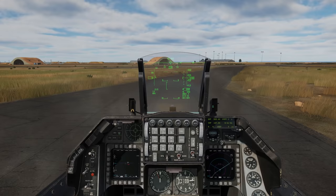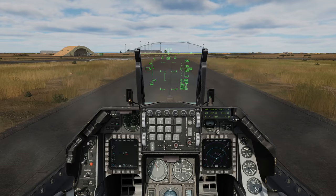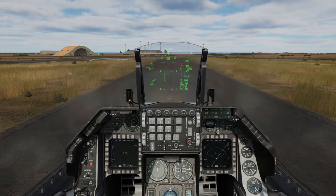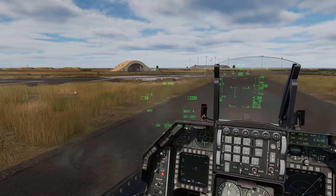One of the biggest items in the update will be the tuning of the G onset and instantaneous turn rate, or ITR. These have been adjusted to better match public data and more accurately depict the performance of the Viper. Please note that you can't simply pull 9G in any situation — it is highly dependent on your gross weight, drag index, altitude, airspeed, and more. To provide an impartial view on these changes, we invite you to check out Growling Sidewinder's video on these changes.